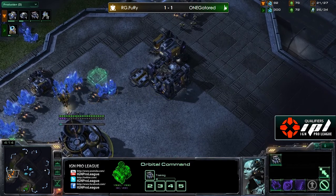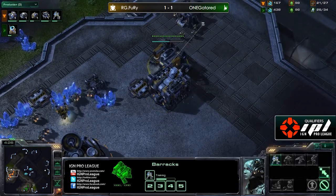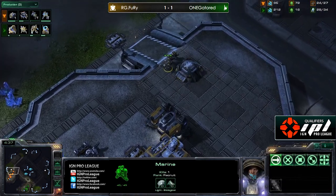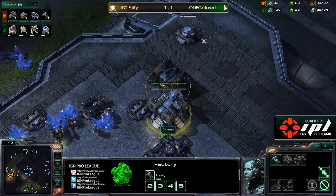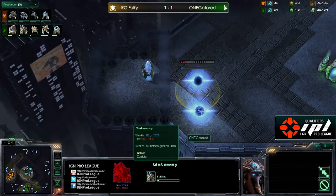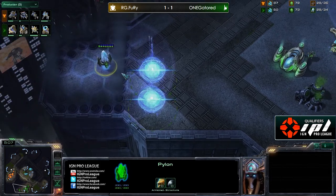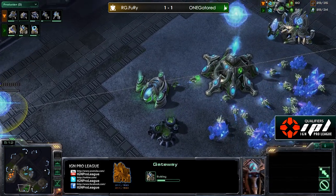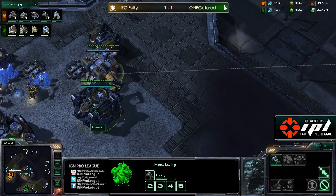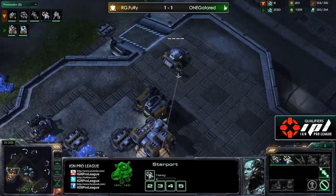We have the factory immediately following the rack, so we might see some banshee play here, but he doesn't have the second gas so if he does go for banshees it's probably just going to be a singular banshee without cloak. Or he might be getting some hellions - looks like a very mineral heavy build right now. Judging from that bunker, he's not going to be looking to expand immediately. He's putting up his starport right away so this is probably just going to be a hellion drop for a while. Meanwhile there is a three gate robo build coming up for Gator, hiding those gateways down at the bottom left - keeping them out of the eyes of any scan, feigning towards some sort of a one gate robo expand build. Fury just finished up that starport and it is a medivac - we are going to see a hellion drop.